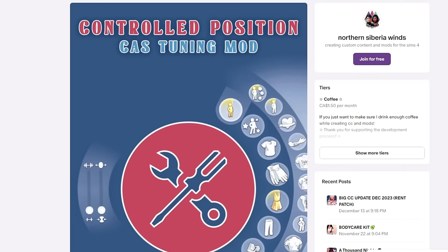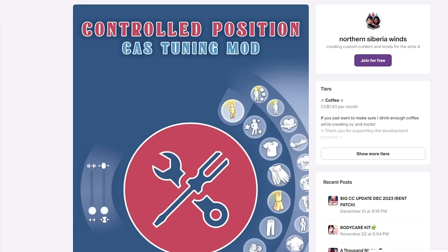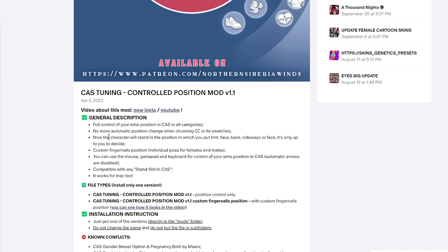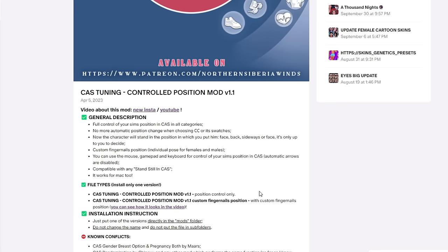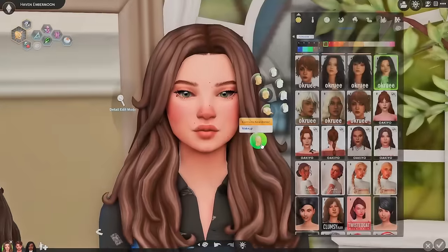The next mod I want to share is also one I wanted to show you over on Patreon. This is the Controlled Positions Create a Sim Tuning mod, and I'm going to show you the one feature I absolutely love, but there's more to it. It gives you full control of your sim's position in Create a Sim in all categories — no more automatic position change when choosing CC or its swatches. The character will stand in the position you put them in: face back, sideways, or face forward. It's only up to you to decide. And there is a custom fingernails position too. You don't have to worry about your sims jumping into different positions depending on what you're doing.